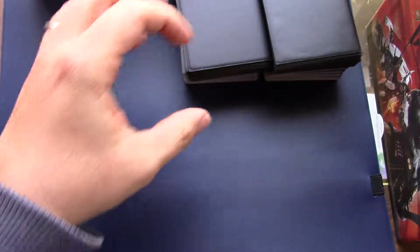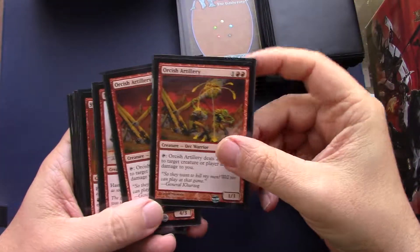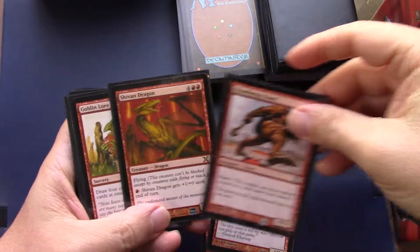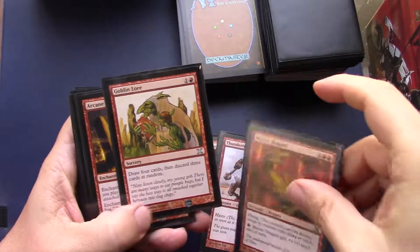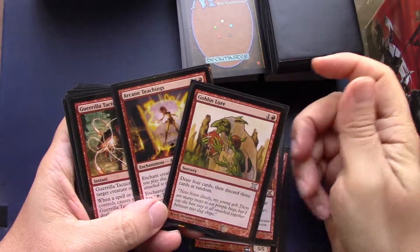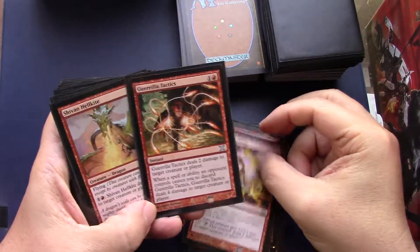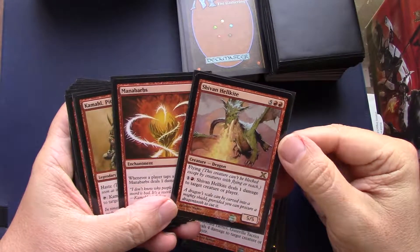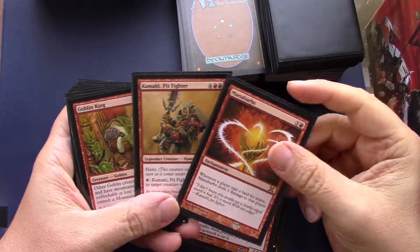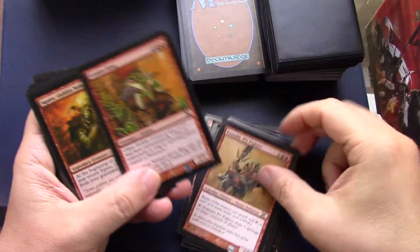Okay, let's get on with the red cards. Good old Shivan Dragon. This is the legendary creature — I think this one's the one in the red precon.